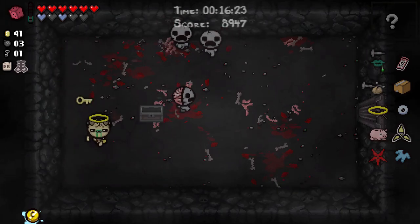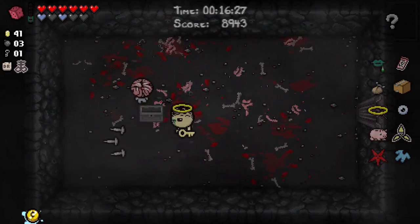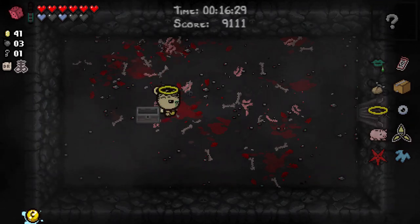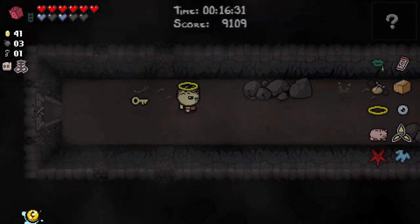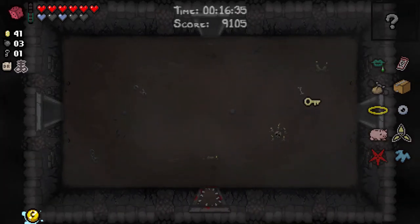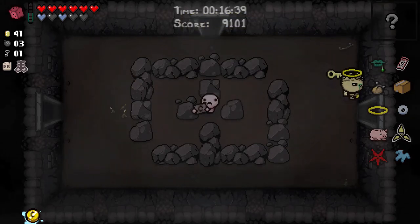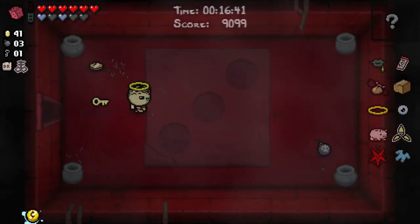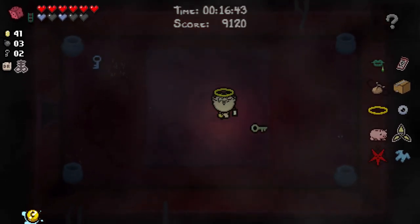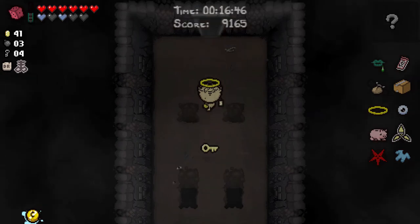I can only hit the fuckers from the front - I can't quite get them from the side because my triple shot goes at a funny angle. Let's get the hell out of here, I need to find the boss. Don't know where I'm going. Emperor card would be brilliant, but no such luck. My speed is great - can't fault the speed we have right now. Could play that Judgment card there? Another key.